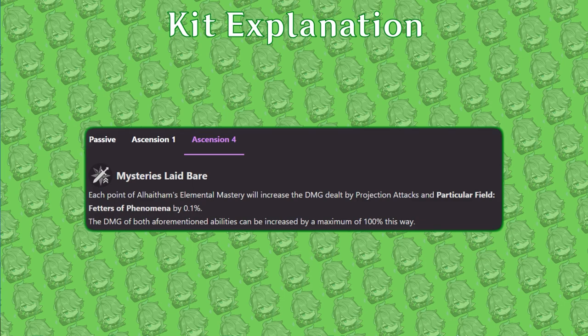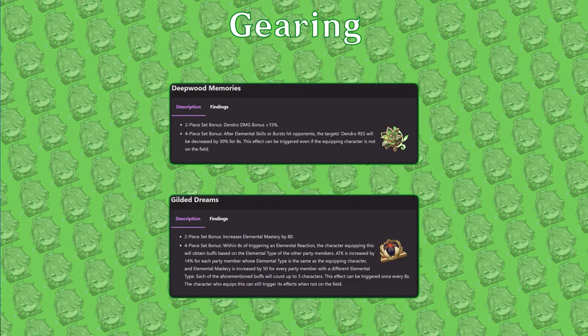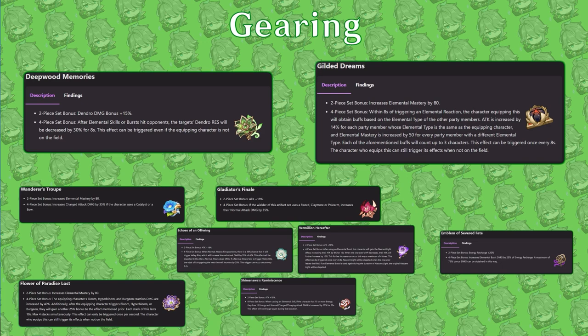Al-Haytham has a wide variety of gear options for weapons and artifacts. For artifacts, if no one else on his team can wear the set, the four-piece Deepwood Memories set is his best artifact. However, it is best to have a support wield the set in most of his teams. His other options are the four-piece Gilded Dreams set, as well as combinations of the two-piece Deepwood Memories, two-piece Elemental Mastery, two-piece Attack, and two-piece Emblem sets. Deepwood and Elemental Mastery set bonuses are preferred over the other two, but choose based on which artifacts have the best substats.